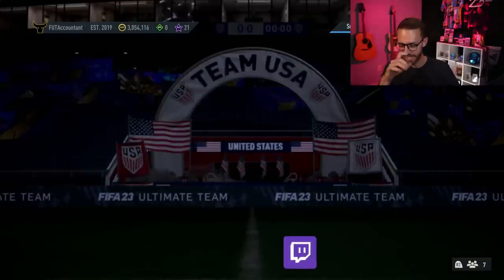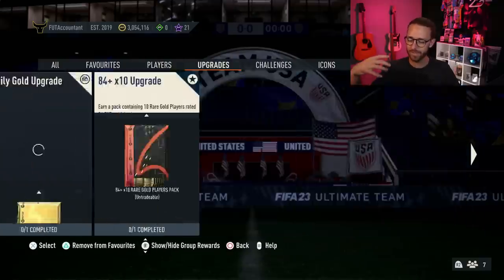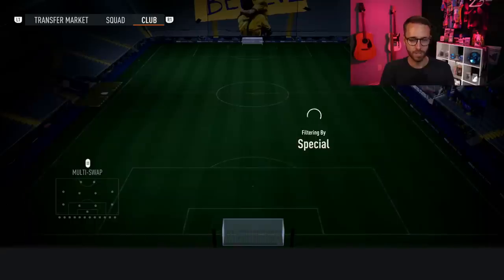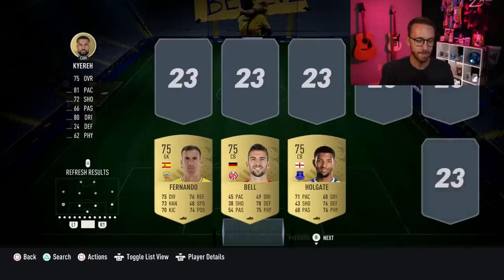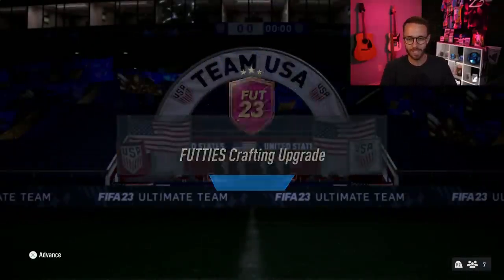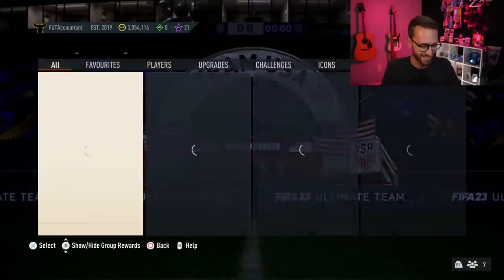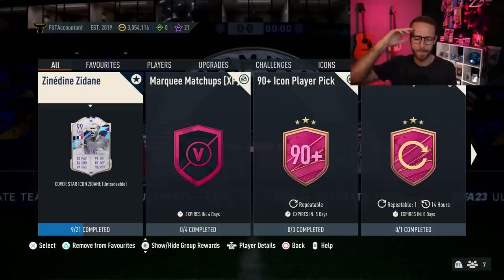Keep doing the daily bronze, silver, and gold upgrades, and craft into that FUTties crafting upgrade — it is so massive. I'm starting to run out of 80s and 81s, so I'm going to sort by golds low to high and start putting in my 75s to get some 81s, 82s, and 83s, and maybe hit a couple of special cards from an 80-plus triple to keep crafting through the 84 and 85x10s. I'm going to be streaming today around content time, spamming through more upgrade packs and finishing the Zidane SBC. That's going to be the video for today — if you enjoyed it, smash a thumbs up, comment below with any questions, and subscribe if you're new. It's been Nate, The Foot Account — see you guys in stream today, peace out.